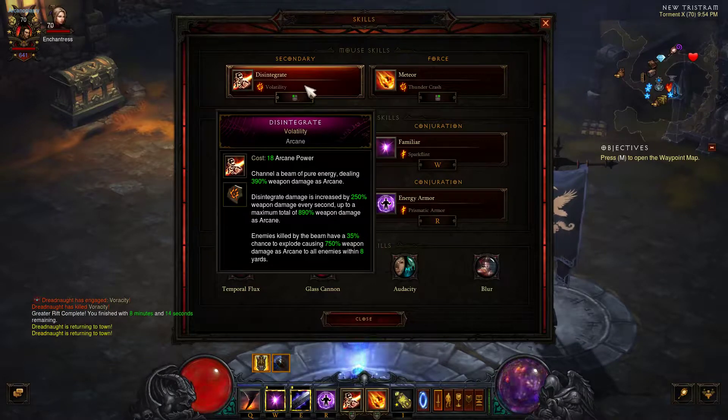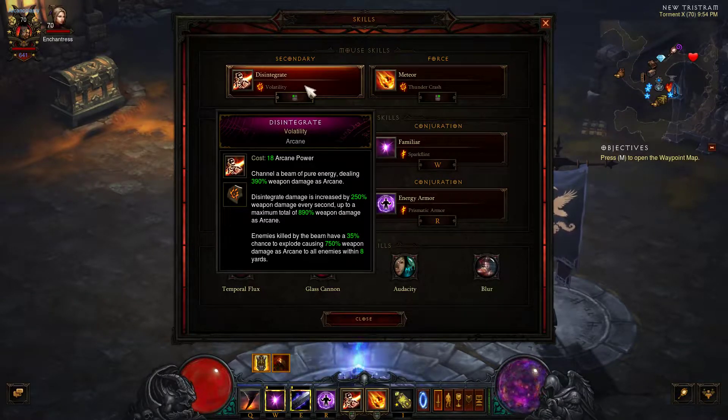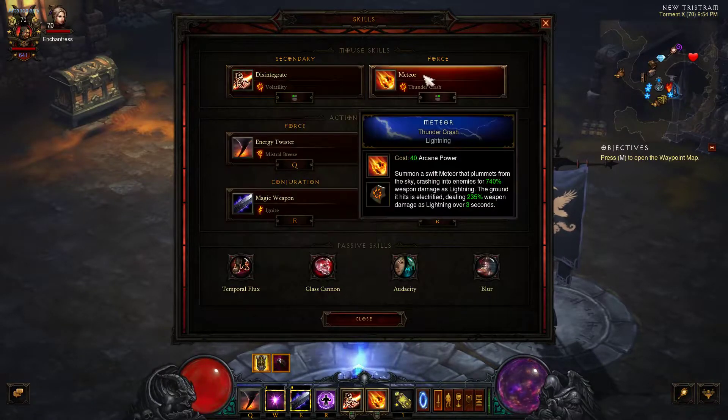I'm using Disintegrate with Volatility. Now this is a single-button build, so this is what I am only using — I'll buff up and then that's it. I'm using Volatility to get that cool explosion: there's a 35% chance that if enemies are killed by this, they'll explode.